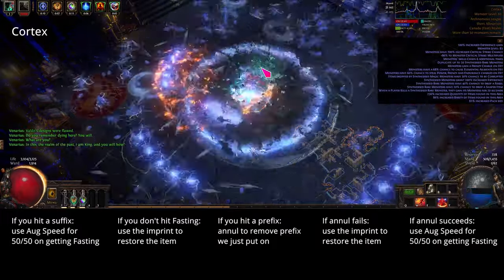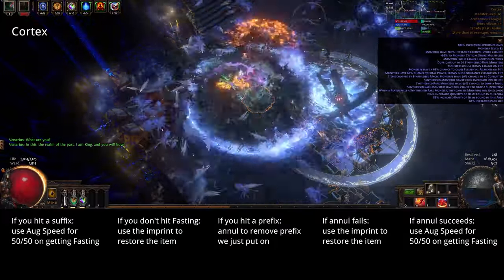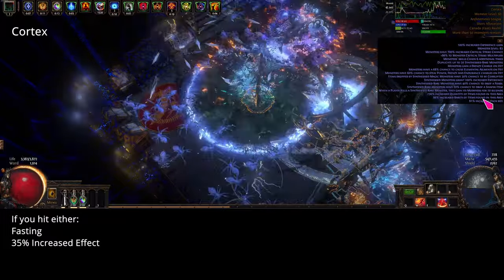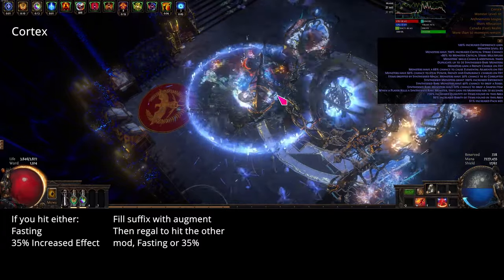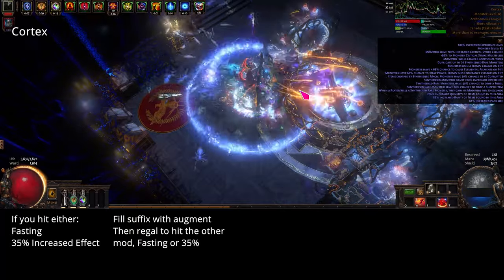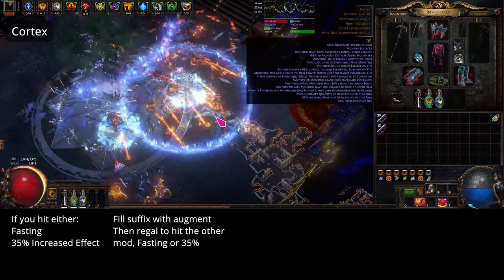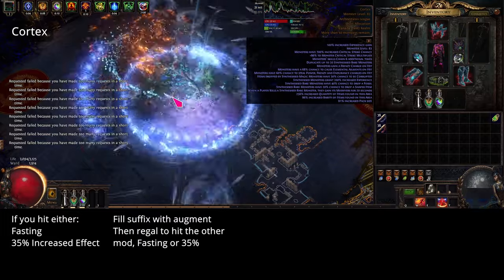If it hit a prefix, we are annulling and hope it takes off the garbage mod we just put on with the regal. If it doesn't and we remove the 35% or the 3%, use the imprint and start over. If it does remove the mod, now we have a rare item with 35% increased effect and 3% charges gained, so we're ready for aug speed and the 50-50 of hitting fasting. Rinse and repeat until you have the jewel. If you hit either 35% or fasting, fill the suffix with augment orb then regal to try to hit the other one. Getting fasting with a 3% charge gained when it goes rare is potentially usable but not ideal. When I hit things like this I'd set it aside and likely end up selling it. Keep in mind there isn't a way to force the charges gained or increased effect.